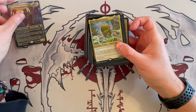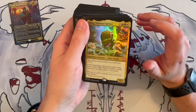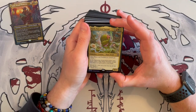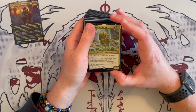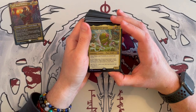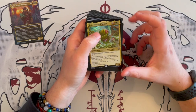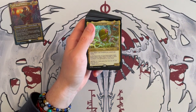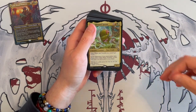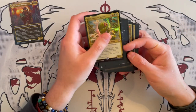Then we have Kiri, Talented Sprout — I guess that's a companion of Yuma. It's a 0/3, costs 4, and other plants and treefolk you control get plus 2, plus 0. At the beginning of your post-combat main phase, return target plant, treefolk, or land card from graveyard to your hand. So it's a buffer for other plants and treefolk, and it allows you to kind of Crucible of Worlds — because you can't really play it, you just return it to your hand. So I wonder if the Crucible is actually going to be in this deck.